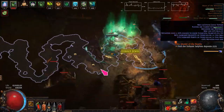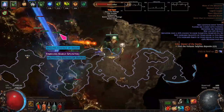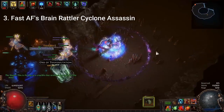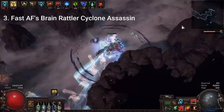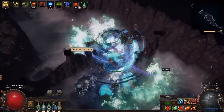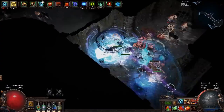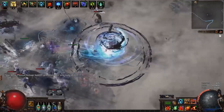As a minion build, I'm happy to answer questions about it — the POB is well fleshed out and it can also be played solo self-found, which is even better. The next build is a FastAF build, and his builds are notoriously insane. This one is a build test using the Assassin and the Brain Rattler. It's hyper fast, hyper high crit, and the Brain Rattler has been modified in the patch to deal absolutely massive damage — so this build probably went from a 7 out of 10 to a 12 out of 10 going forwards.